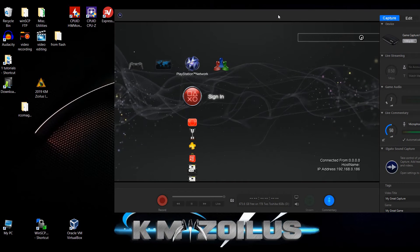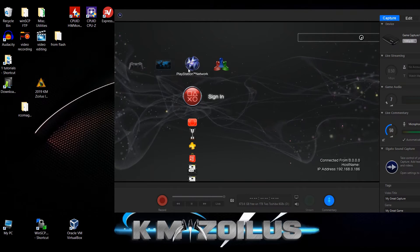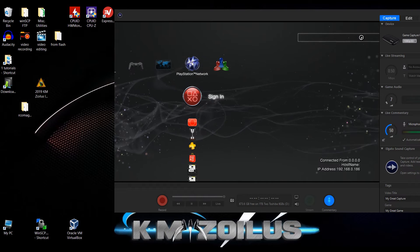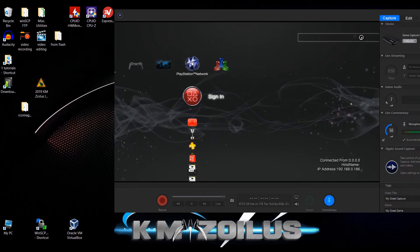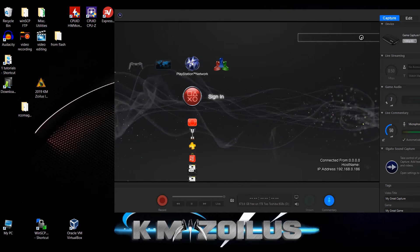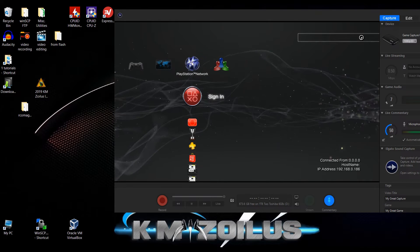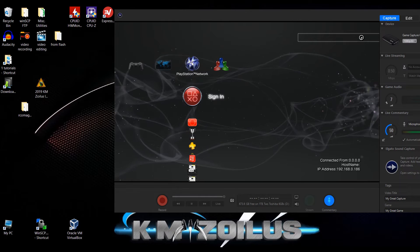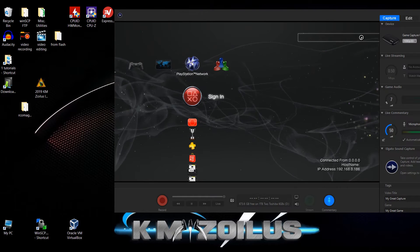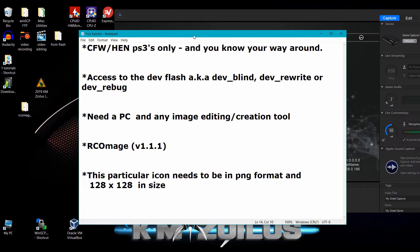Welcome to the video. Today I'm going to show you how you can change your boring old PSN network icon to pretty much whatever image you want. For this you'll need to have a modded PS3. The method I'm going to show you today is an older method. There is a newer tool called RCO Mage Mod which is more up to date, but I kept getting virus warnings when scanning its files, so I'm not going to use that one. This method has far fewer files and everything came out clean.